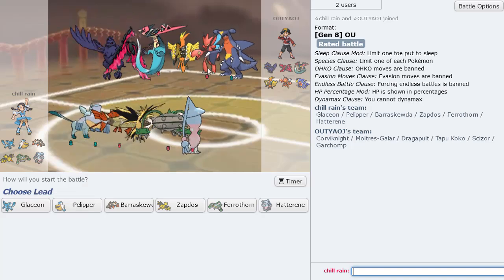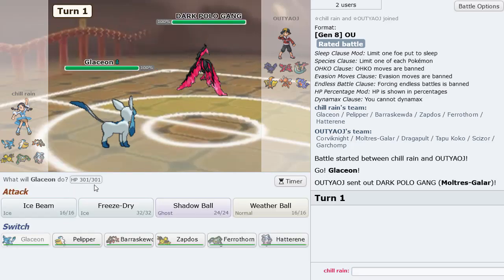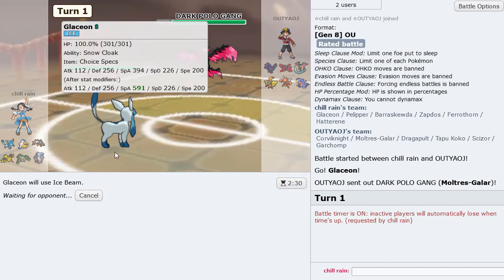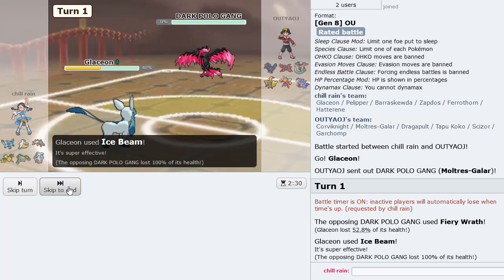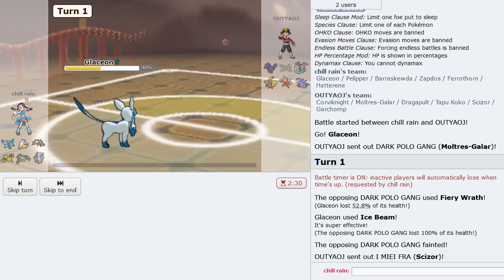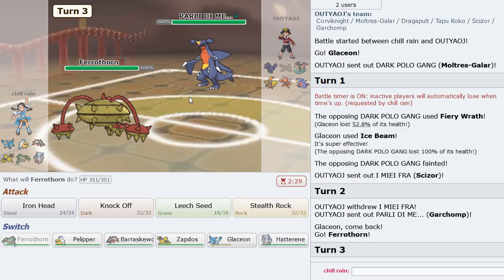We've seen Glaceon do fantastic things so far. This guy's team is pretty weak to Glaceon, except for Scizor of course. I want to just lead with Glaceon — hold on, let's find out how much we do to Scizor. Because if that Scizor is offensive, it's not going to take it well at all. Fiery Wrath — that's probably Specs, yeah — gone. Galarian Moltres is destroyed by Glaceon.